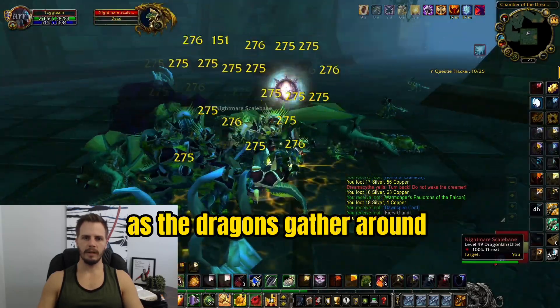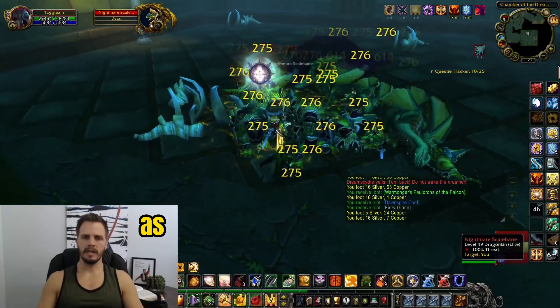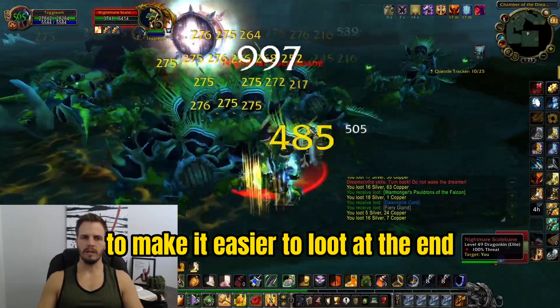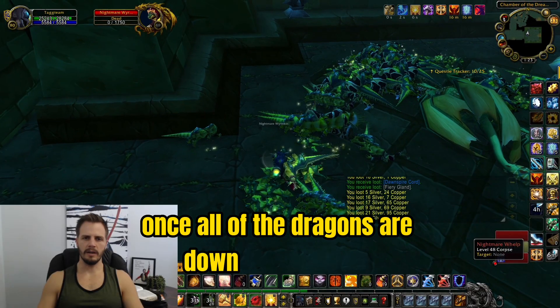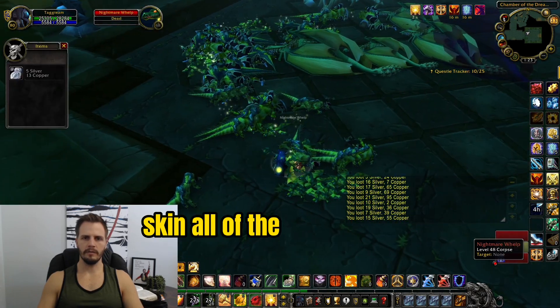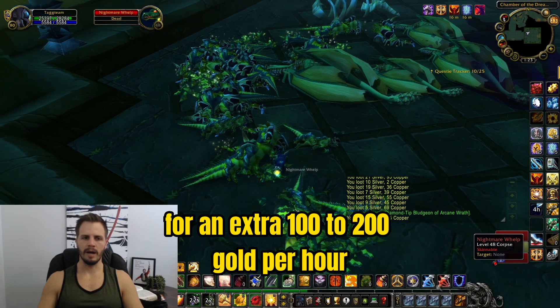As the dragons gather around you, simply AOE them down. If you'd like, as they start dying you can stretch out the corpse line to make it easier to loot at the end. Once all the dragons are down begin looting, and if you are a skinner, skin all of the dragons and dragonkin as well for an extra 100 to 200 gold per hour.